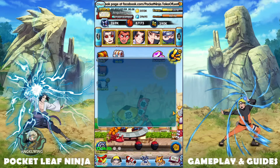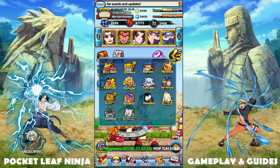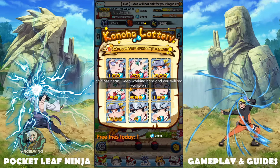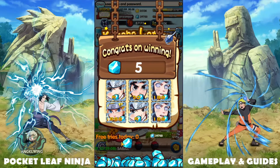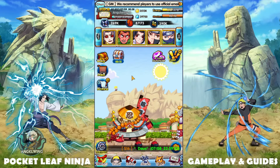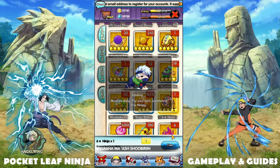I'm also waiting for my attendance rewards to get one God Fruit — three God Fruit — and finish that character with six Kage Path. Now I'm going to open my two eggs.